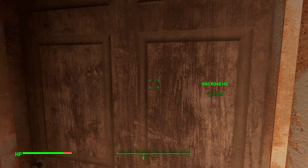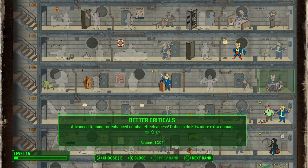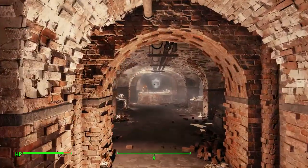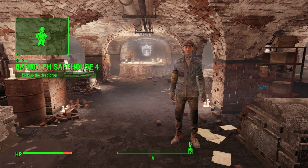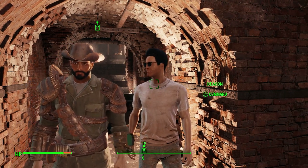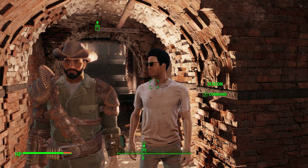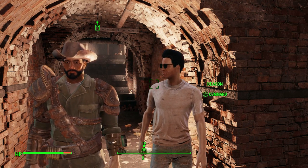Alright, nice chatting, Deacon. Let's go back inside Railroad HQ and do a quick level up. I'm going to do Better Criticals this time — not Idiot Savant, Better Criticals. Two and a half times extra damage — that's not bad at all! That's gonna have to do it for this video, guys. This video was pretty action-packed — we did three full missions, and managed to get some new lore especially within the Railroad. If you enjoyed this video, drop a like and subscribe because it really does help this channel grow. Catch you guys in the next one — deuces!